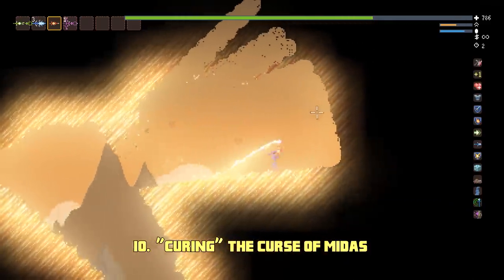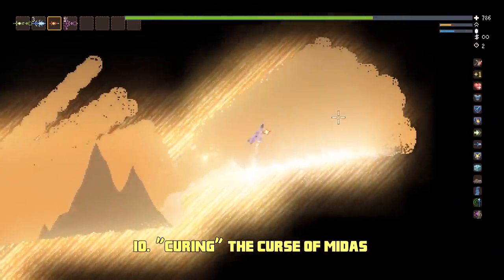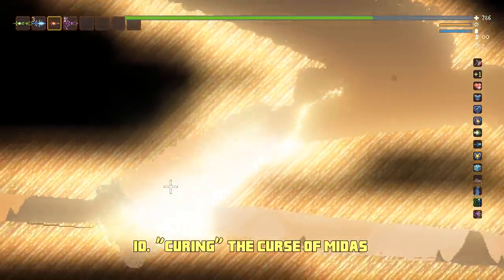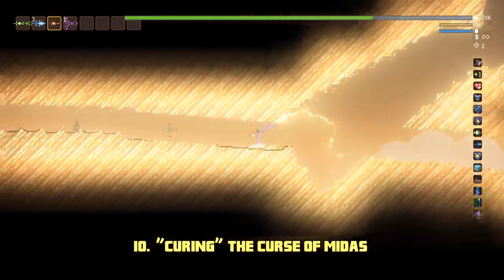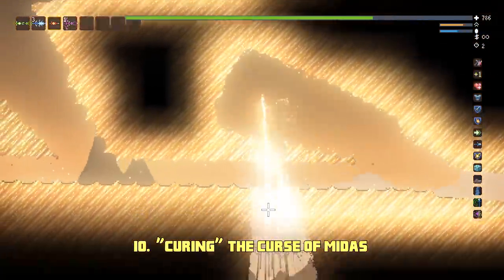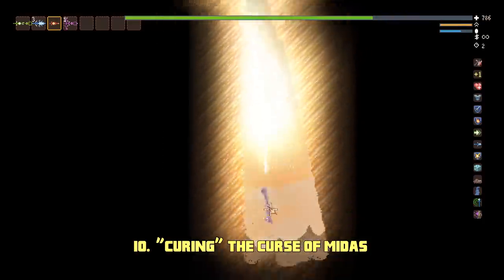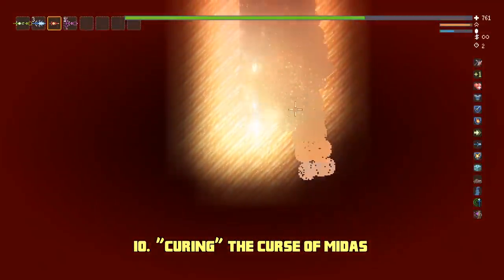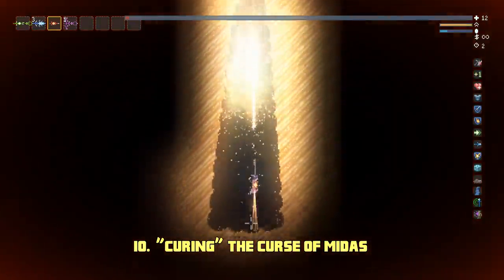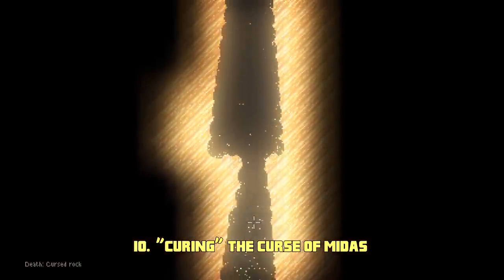If you manage to turn the world to gold and survive, you might wonder how you can end your game. While it's true that you can just start a new game at this point and it would still count your victory, if you really want to see your stats on the end screen, you can simply make your way to the world borders. The Cursed Rock aura will still remain and is a dependable way to kill yourself in this situation.